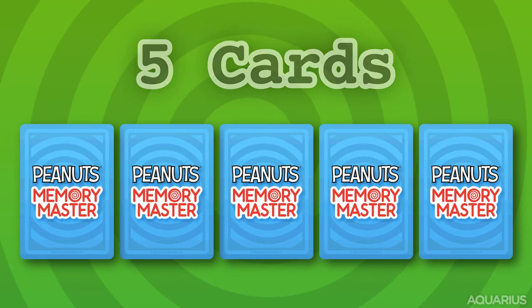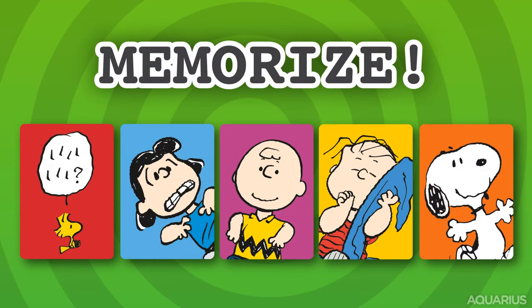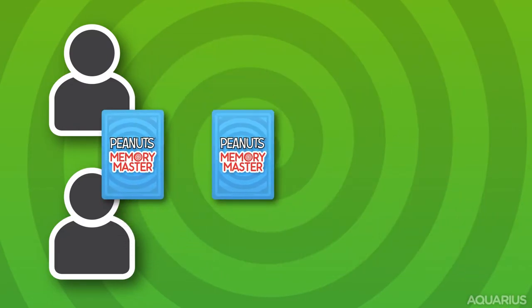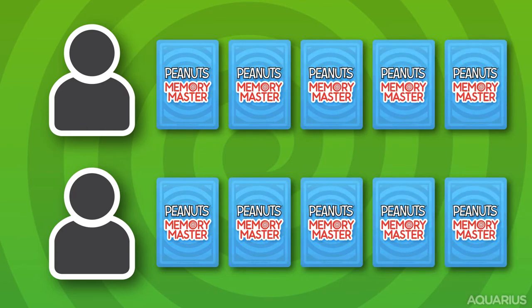Shuffle all of the Memory Master cards and deal each player 5 cards face down. Everyone now gets up to 15 seconds to memorize the 5 cards in their hand. Once you have memorized your cards, swap them face down with your partner.